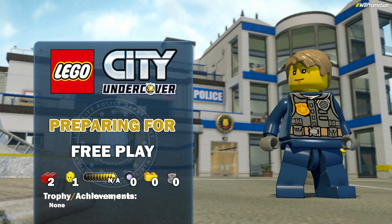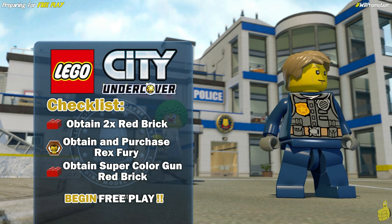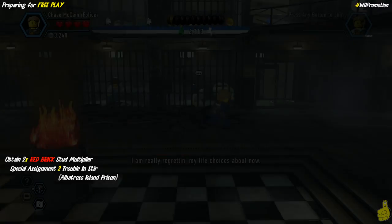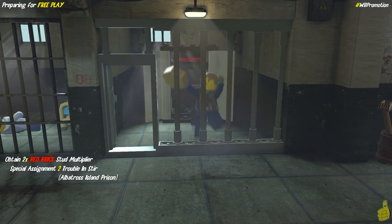If you haven't already, we're going to have to pick up the 2x red brick found in Special Assignment 2: Trouble in Stir. We're also going to grab the character token for Rex Fury, which costs a million studs, and we'll show you how and where to purchase that, as well as obtain the super color gun red brick, which is scattered out in some of the free roam area. It happens to be uptown on top of the toy store.